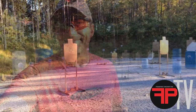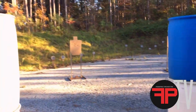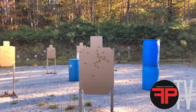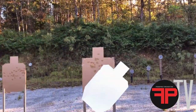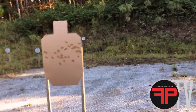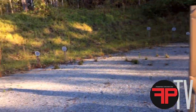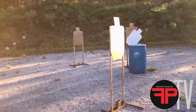Here's how the run went down. Start position — moved to the first setup, first target was two alphas, then a reload. Next position: second target was an alpha and a charlie. Third target was two alphas. The next target was two alphas, and the following target was an alpha and a charlie. That first target up close — two alphas. So that's a total of eight alphas and two charlies.